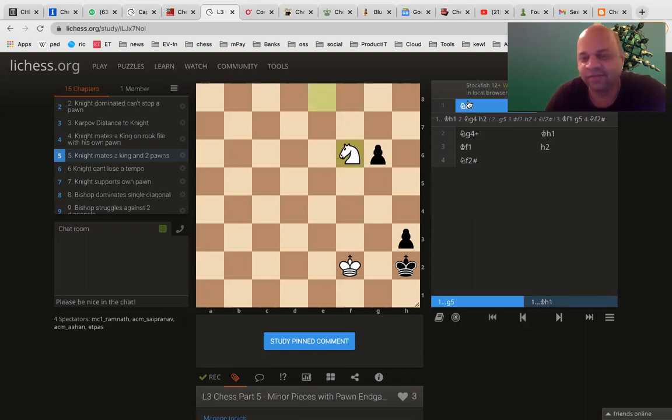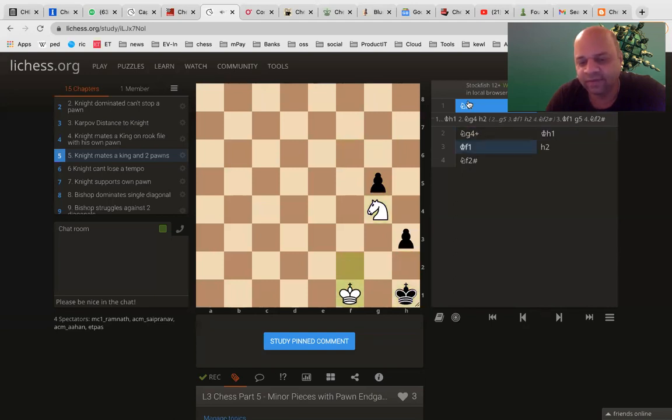Now, look at it. If black plays g5, we'll look at both. King h1 also we'll see. But first, let us look at knight g5. If knight to g5... pawn to g5 and knight to g4 check. Only move king to h1 and then king to f1. Now, only move h2. Knight to f2 is checkmate.